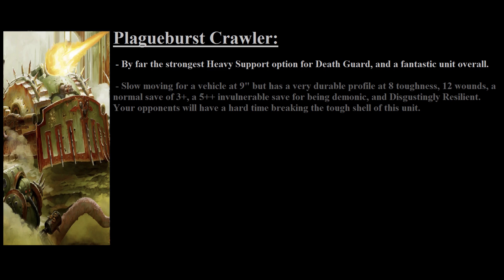To begin with, the Plague Burst Crawler has a bit of an odd movement at 9 inches, though such slow movement is typical for the Death Guard. Looking at its stat line, it has a toughness of 8, 12 wounds, and a 3+ basic save, as well as a 5+ invulnerable save thanks to being a demonic engine. It also comes equipped with Disgustingly Resilient, Contagions, and Explodes like all other vehicles.